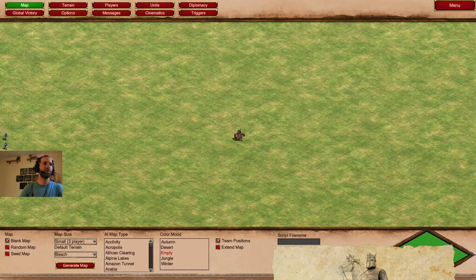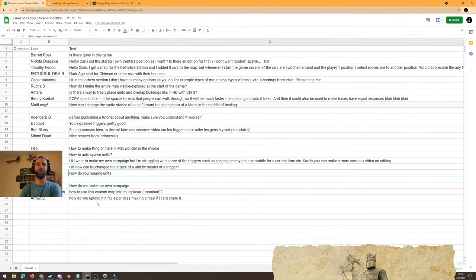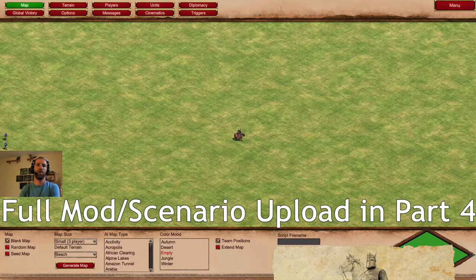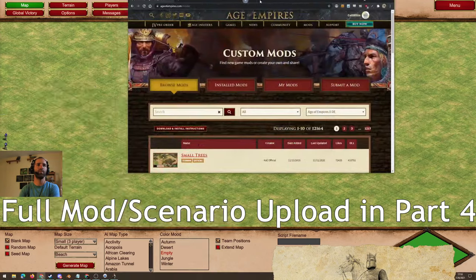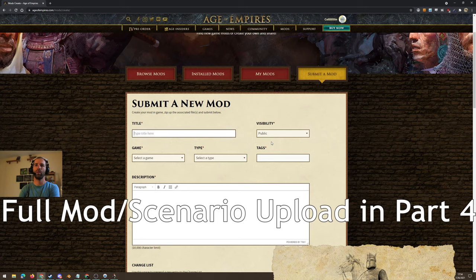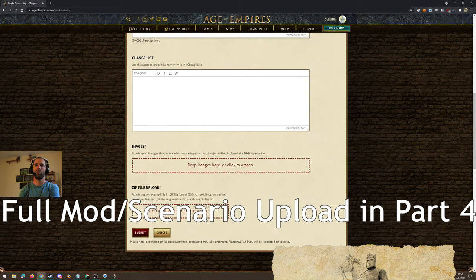So I think that covers the questions. The main question everyone asked is how to make a campaign, use a custom map in multiplayer unranked, and how to upload it. What you do is go to the AoE2 website, submit a mod, add your title and visibility, upload an image, and upload a zip file of the mod folder - it has to be in a specific order. I'm not going to demonstrate it right now but I will demonstrate it for the YouTube video that follows this.